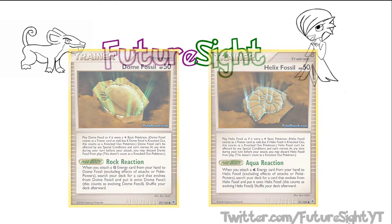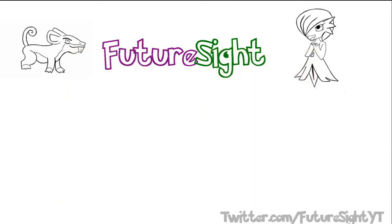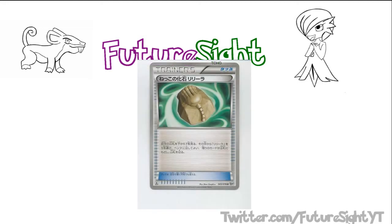Since Black and White, they decided to try and revitalize fossils with the new restored mechanic. But instead of playing the Fossil Trainer as your basic, now you use the Fossil Trainer to check the bottom 7 cards of your deck and search for the corresponding fossil and play it to your bench. In theory, a good mechanic — but the major problem was having no way to really guarantee having a Fossil Pokemon in the bottom 7 cards of your deck.